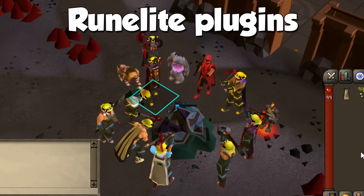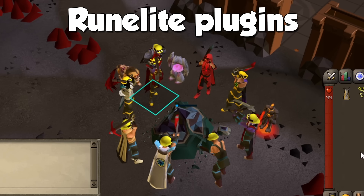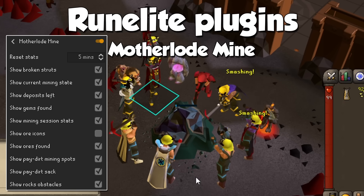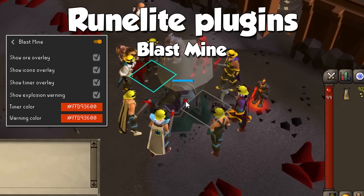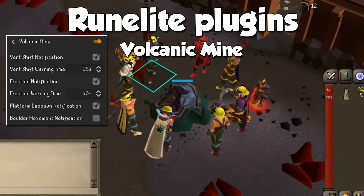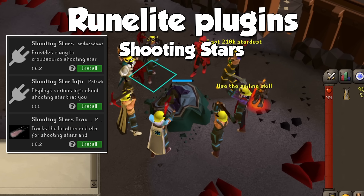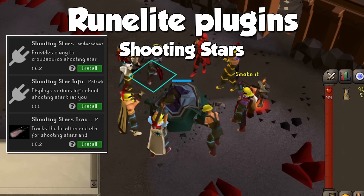Unlike my previous videos where the only plugin I have for you is the Idle Notifier and maybe one or two more related to the skill, mining has a ton of plugins — pretty much one for each method. The Motherlode Mine plugin provides mostly visual aid on your screen to know what's going on and what places you're able to mine. The Blast Mine plugin is incredibly helpful because it highlights where you can stand or move away from when interacting with the activity. There's also a plugin for the Volcanic Mine, which is the best one since it's the method I had least experience with. Last are plugins related to Shooting Stars — you may have them on your client for easy access, or you can join the Star Mining Discord, which I'll go into more detail when we talk about that method.